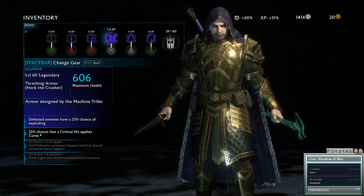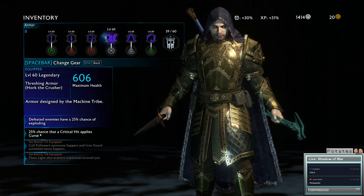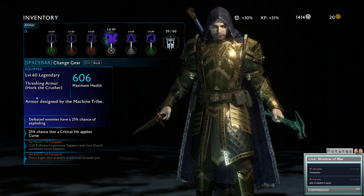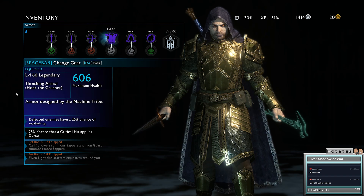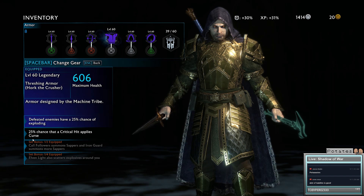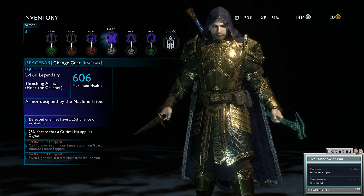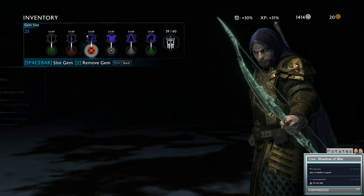Critical hits can also apply curse. The more variety you have in your damage types, the better. With this dark set you're focused primarily around poison, but enemies might be dazed or fearful of curse. So you have a way to apply curse, which will break their poison resistance or poison immunity, then you can start applying the poison.